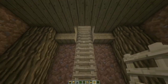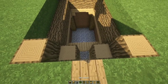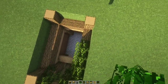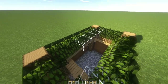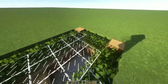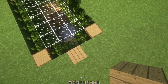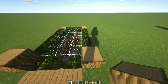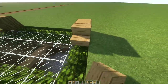Let's add our ladders now. On the outside, we are going to place leaves on top of the logs, then add some glass in the middle. Replace this section with oak planks as well, and bring the logs up by one.